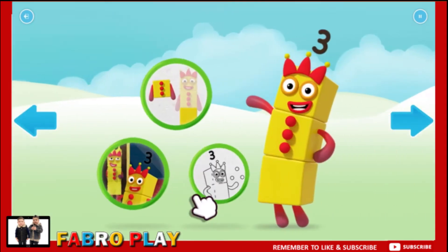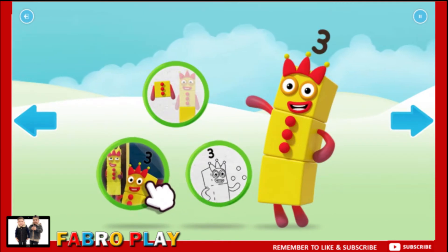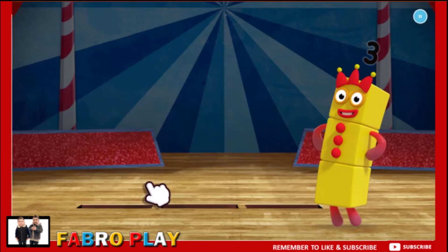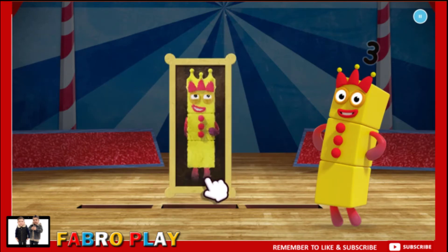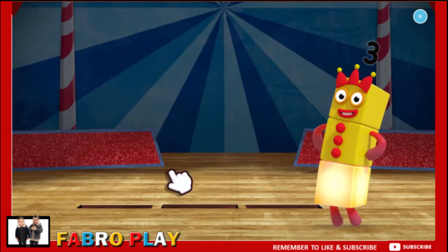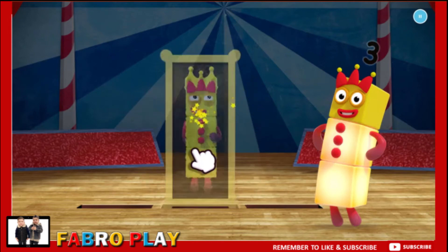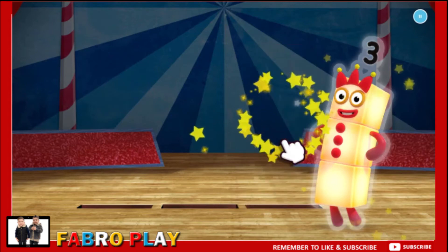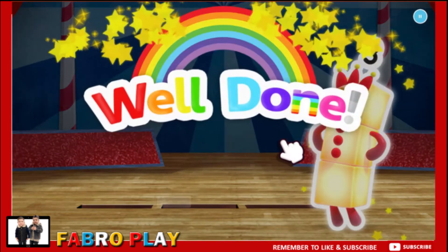Welcome to Numberland. Let's make and play with the number blocks. Colour — number block three. One, keep it up. Two, more to go. Three. Well done.